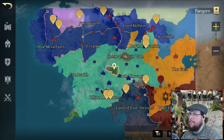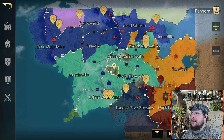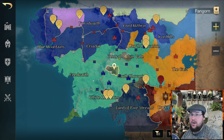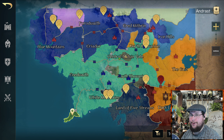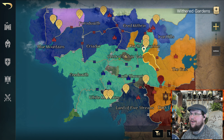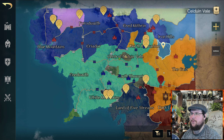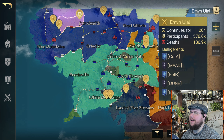They also did something where for some reason they gave the capital of Orthanc to Arnor and moved it down. I don't know if it's just for this game mode, but it does feel a little bit more competitive — I feel like poor Isengard wasn't used a lot and kind of got ran over a lot. But they basically got rid of Isengard, moved Arnor down to where Isengard is — like a risk game — next to Rohan, which unfortunately has been pushed into a little sad corner.